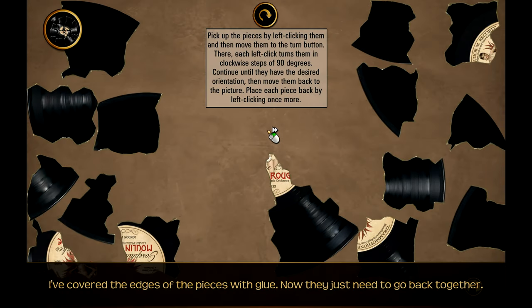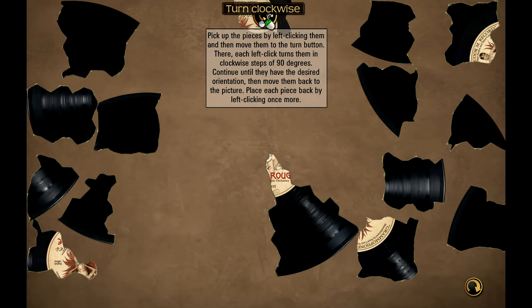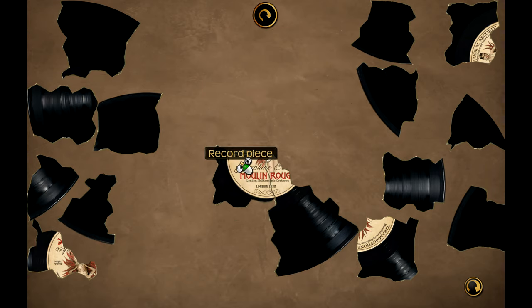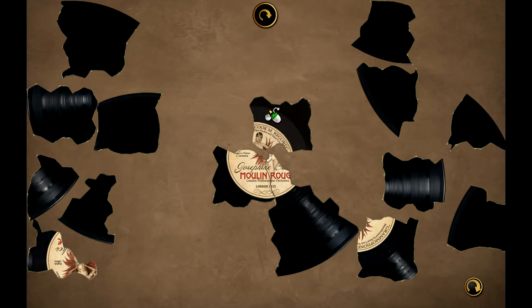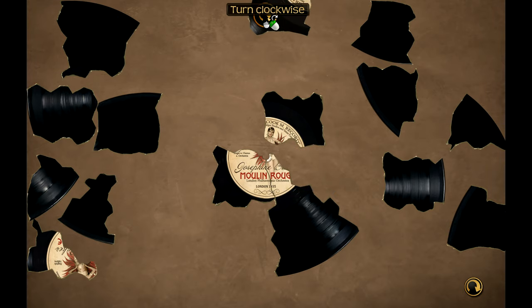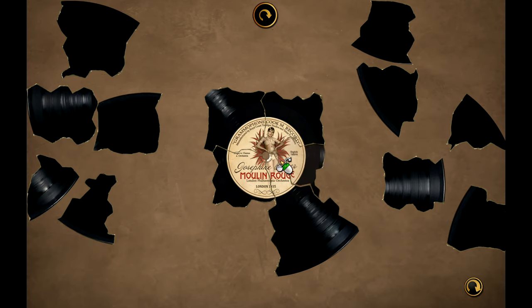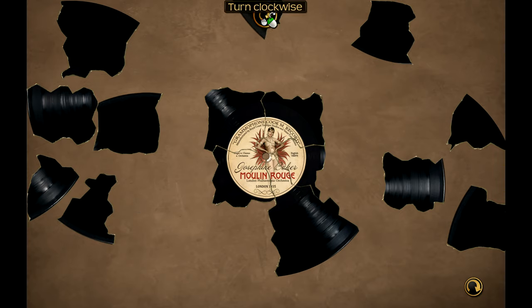I've covered the edges of the pieces with glue - now they just need to go back together. I know how to do this puzzle. So you're going to go there - the center is going to be the easiest. It's like a rummy foam. Now the rest of it is going to be a bit harder.